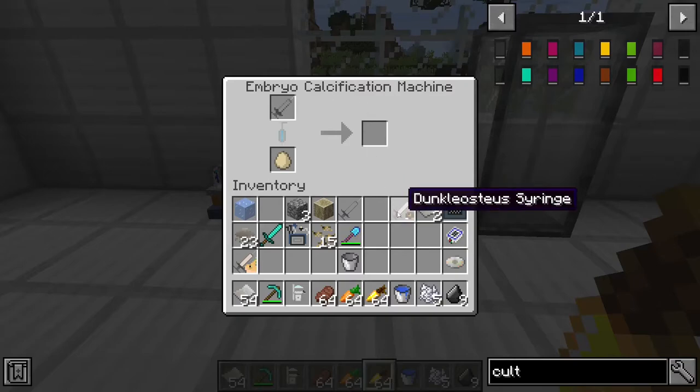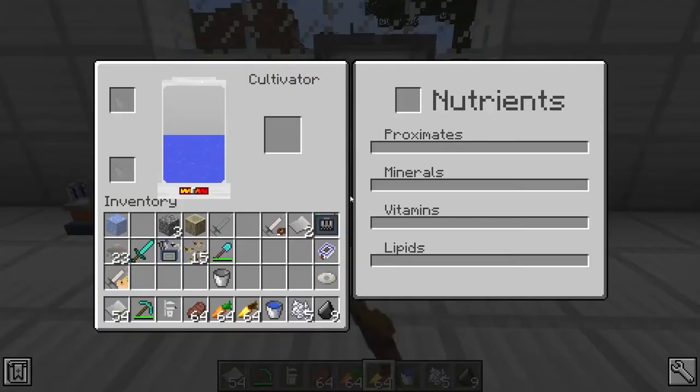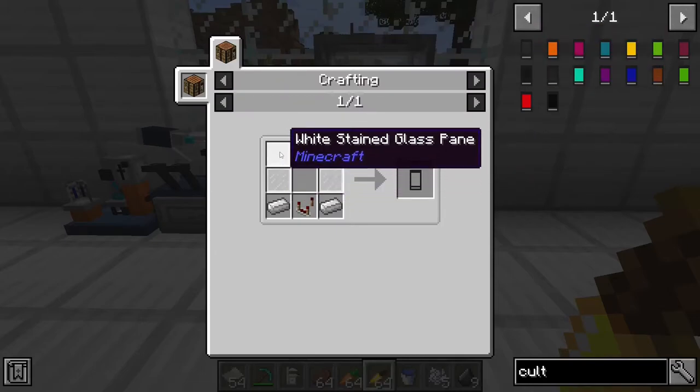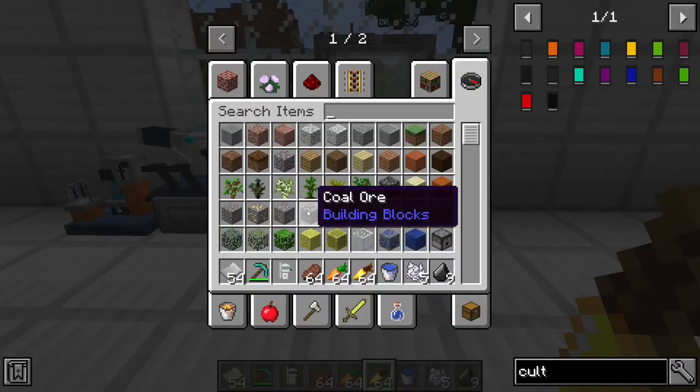The DNA that we got does not hatch from an egg, so in this case you will put it in a cultivator. To make a cultivator, you will need 4 of any type of stained glass pane, 3 iron ingots, and a redstone comparator.